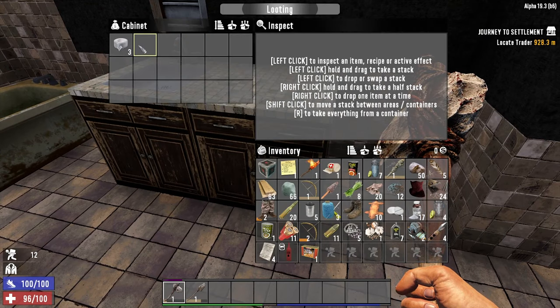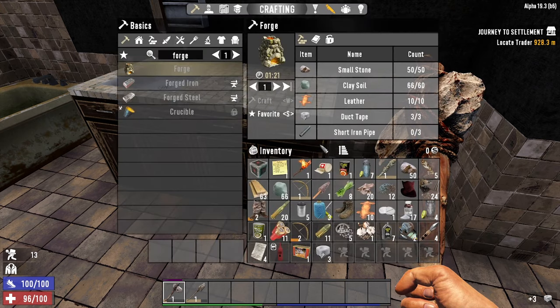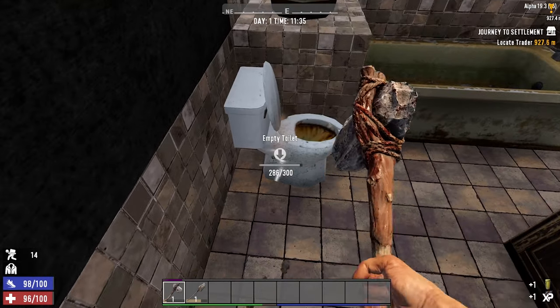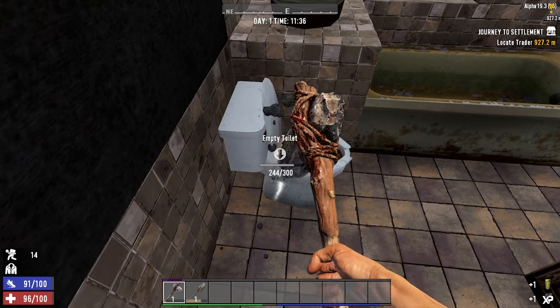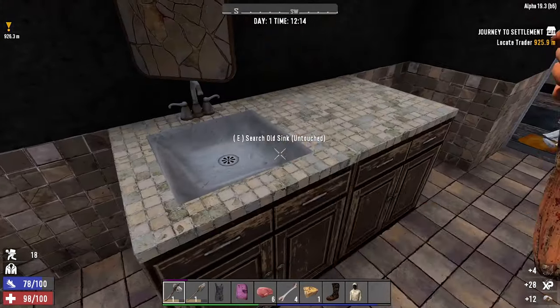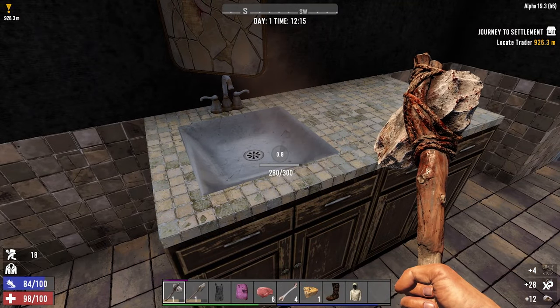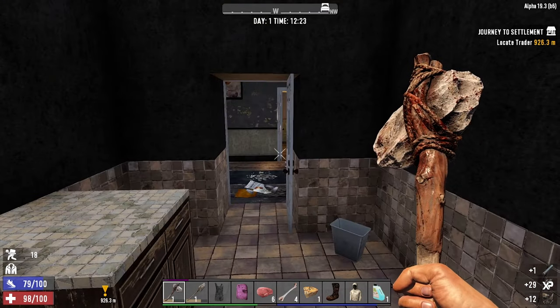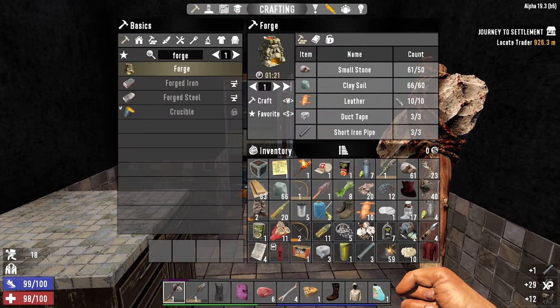Three duct tape — that's what we needed. Now we need some pipes. The best way to get pipes is from toilets — take this toilet apart and you should get some pipes out of it. We've got two pipes, need one more. The other place you can get pipes from are sinks — take this apart. There we go, last pipe.